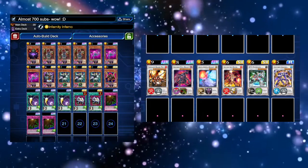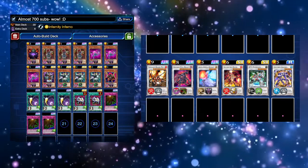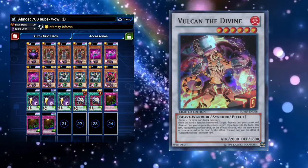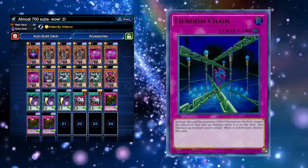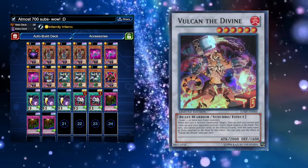Since the release of Infernity into Duel Links, we've had a lot more good level 6 synchros, and Infernity can pump out level 6 synchros quite nicely. We have cards like Vulcan, Brianaq, and H3S Ahemoth. If you do have access to Fiendish Chain, then Vulcan becomes especially good because you can bounce it back to your hand to reuse it.